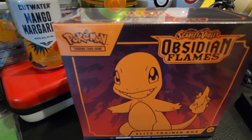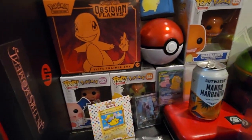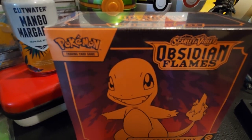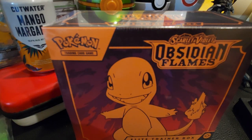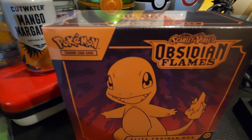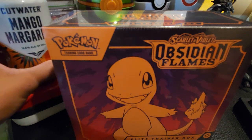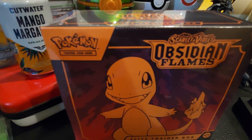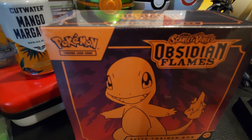What is happening everyone! Today I am going to be opening up a Scarlet and Violet Obsidian Flames ETB. I have been sitting on this thing for quite a while — I've got two that I've been holding on to. This is going to be like episode two or three in my 'buzzed breaks' series. As you can see I've got my Cut Water Mango Margarita over here, so I'm really excited to open this up and hopefully we get the really cool crystal Charizard.